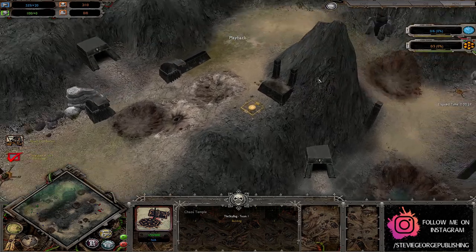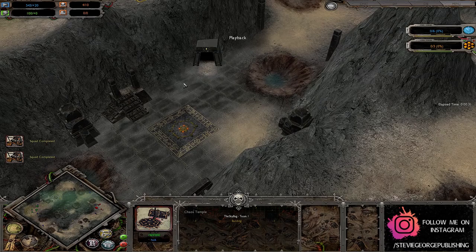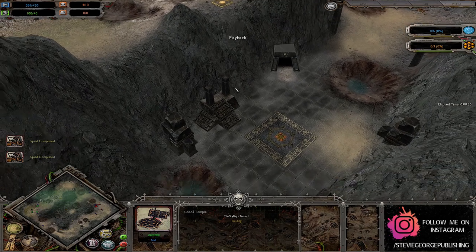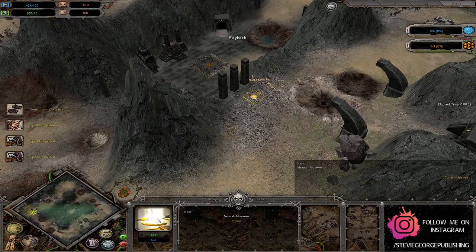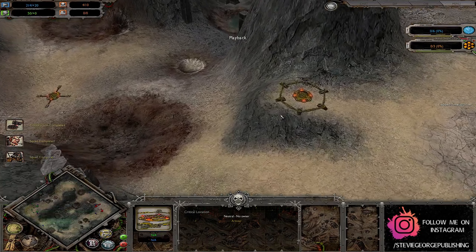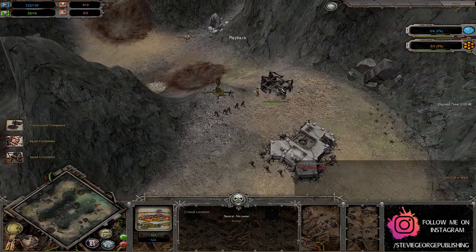We haven't done a game on this map before. As you can see there's loads of spires, which I assume are quite sad. We've got some Necron-tier rubbles and abandoned ruins over in the middle with a critical location. We do have relics on either side of the map, as well as some critical locations on these little plateaus. So very exciting all in all.